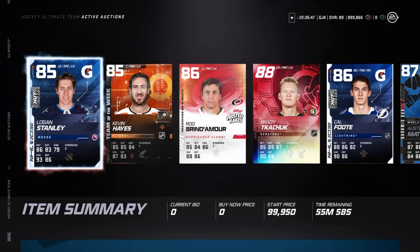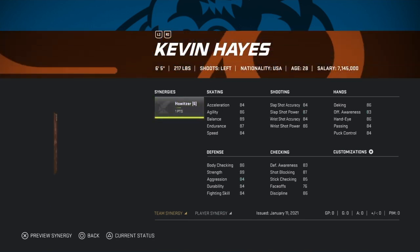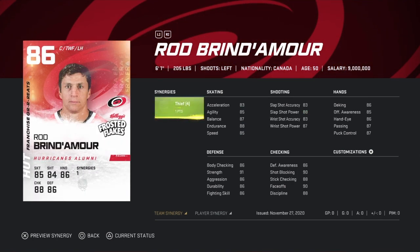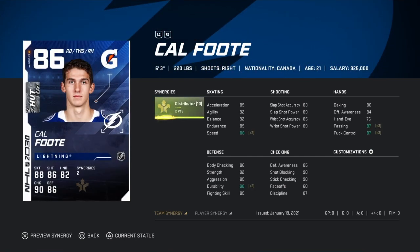First up is the 86 Logan Stanley — he'll probably end up being sold. Then Kevin Hayes, you can actually get him to 90 speed at six foot five, which is pretty good. Rob here with Brady can check, and you can get to 89 speed. Cal Foote is actually quite popular — I sold one for 140,000 because he's got the distributor synergy.